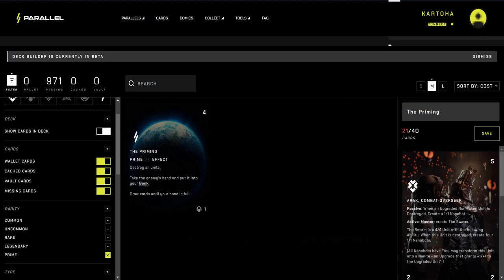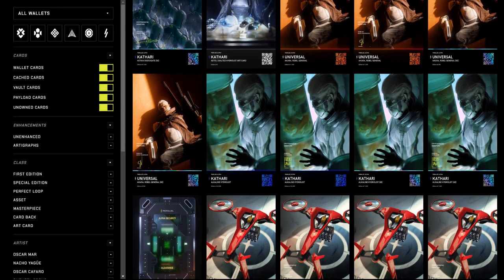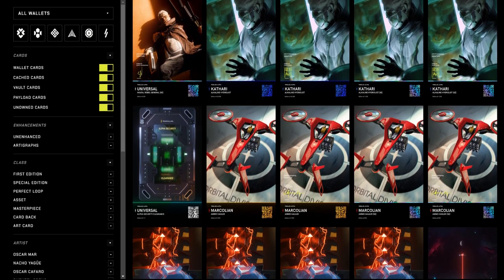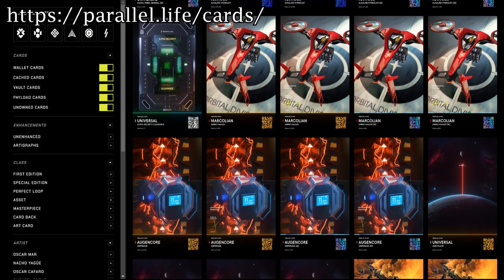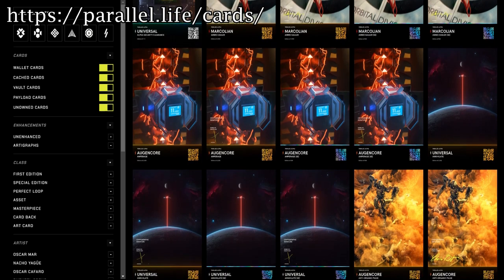Nevertheless, using these cards in battle will still earn you some prime tokens, but significantly less than what can be obtained from using NFT cards. It is crucial to note that each and every one of the assets mentioned in this video is a non-fungible token, NFT, securely stored on the Ethereum blockchain. To have a closer look at all the cards and assets, simply follow the link provided on screen or in the description.